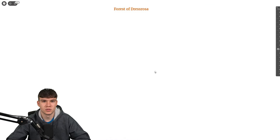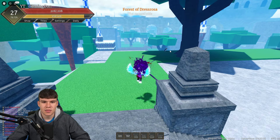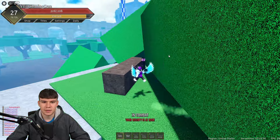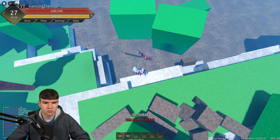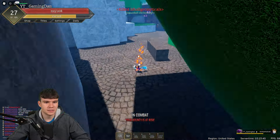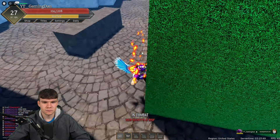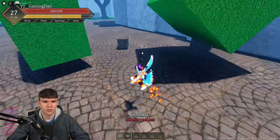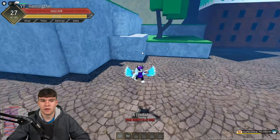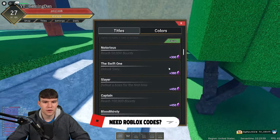It will take a little while if you haven't already got these fruits, since leveling them up is quite time-consuming. Then you need to go to Dress Rosa and speak to the NPC right next to the fountain — that is where the NPC is inside Dress Rosa, right near the fountain.